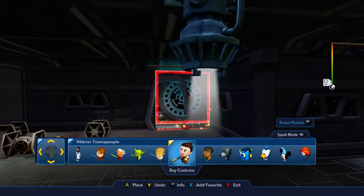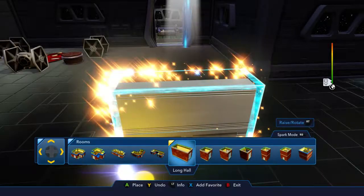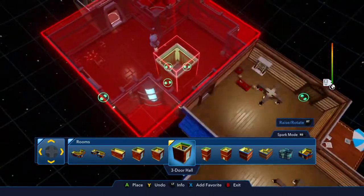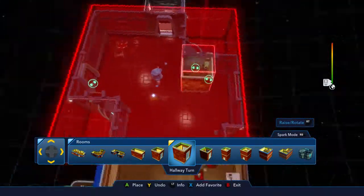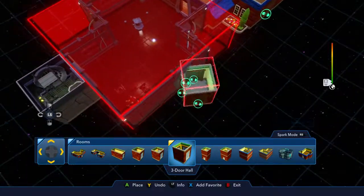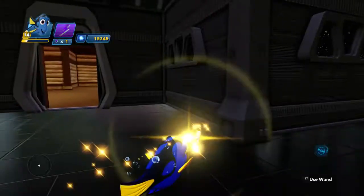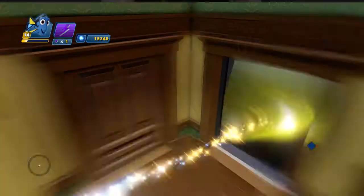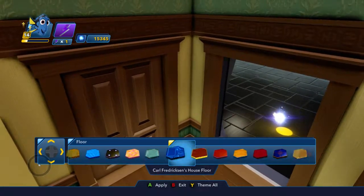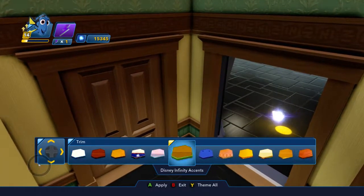So now we've got to get a hallway. I wish that this room could hold one more, but apparently not. So let's find something - a three-door hall? It has to be a three-door hall. Okay, so let's just put this right here, connect that up, and then we can edit this so it looks just like this room. I believe that room is just all Death Star - everything Death Star.